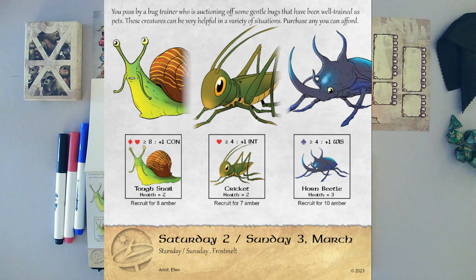I notice that the Tuftsnail and the Cricket both have 2 health, and the Horned Beetle has 3, so the Horned Beetle is a bit hardier and will last longer. The Horned Beetle also costs the most at 10. We can afford to buy exactly one of them. So as far as a stat boost, we have the option of Con, Intellect, or Wisdom.